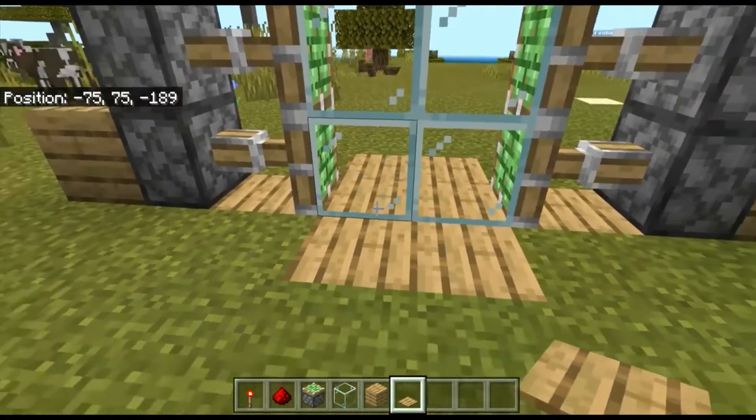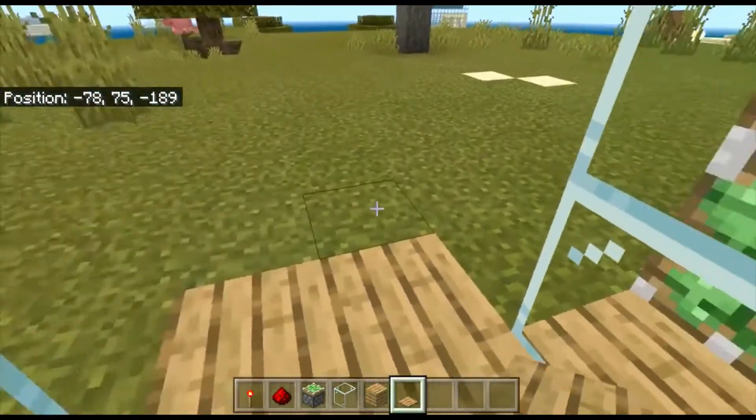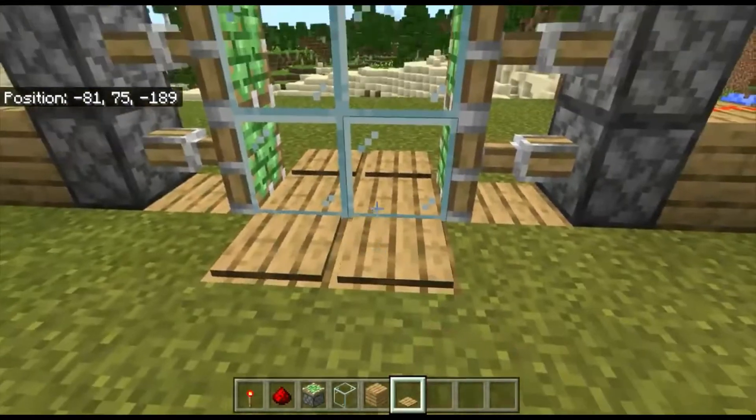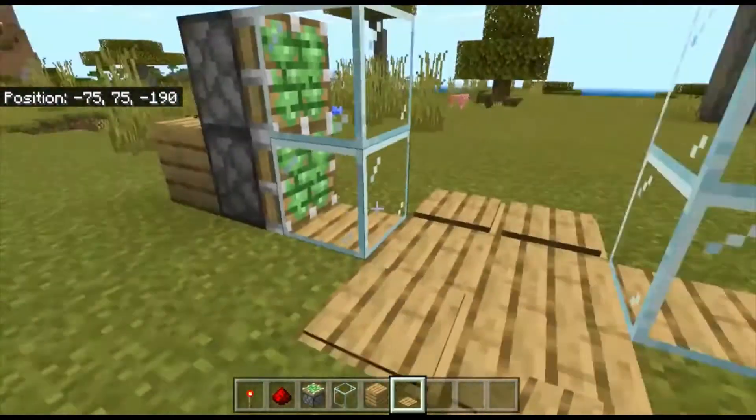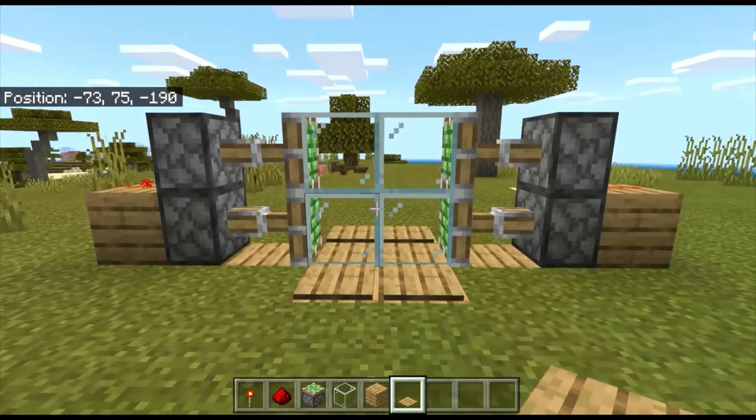Now you're going to place your block of choice. For this I've put glass in — you don't have to use glass, it works for any other block. Now you're going to put your piston like that, and there you have it — a piston door!